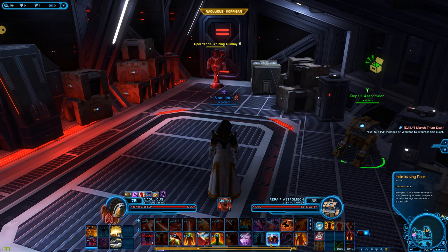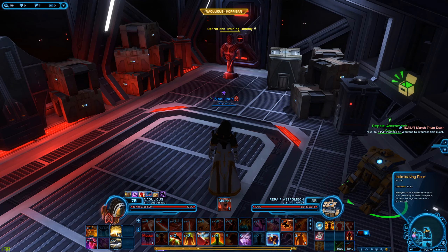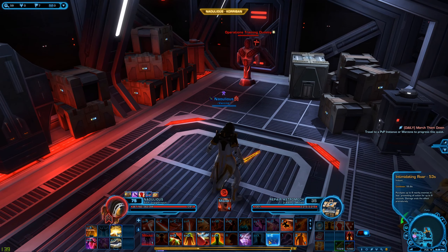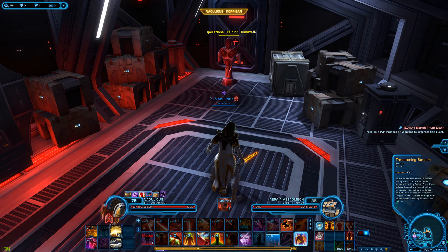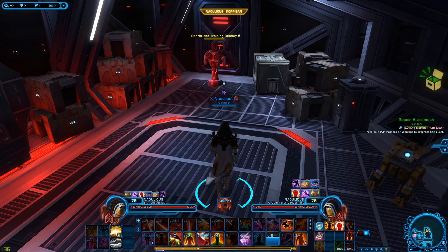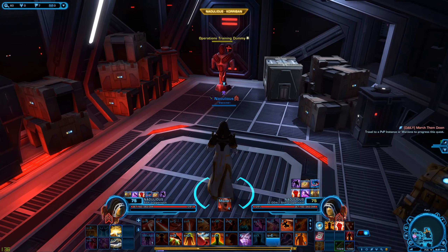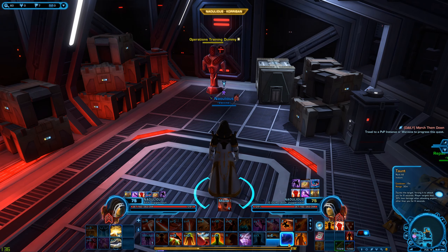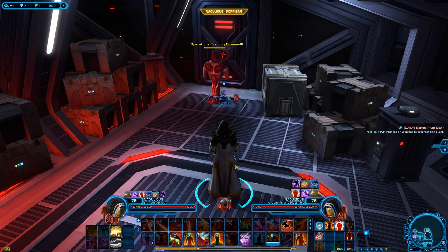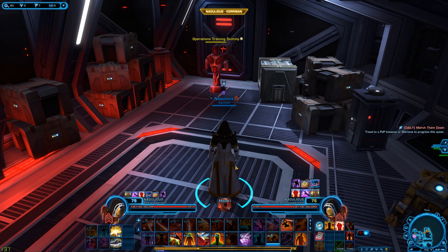You have Intimidating Roar, which will mez — not hard stun — meaning that if you damage them again afterwards they will be brought out of it. It will stun targets near you for up to six seconds. Then there's also your Taunt and Threatening Scream, which is an AoE taunt. Taunts make people affected by them do reduced damage to anyone other than you. I'd also recommend throwing out regular taunts — not the AoE one — at people you see attacking your healer. That will make them do less damage to your healer while minimal risk of them switching to you, because they probably won't notice they've been taunted.